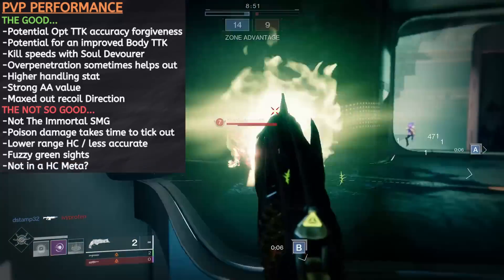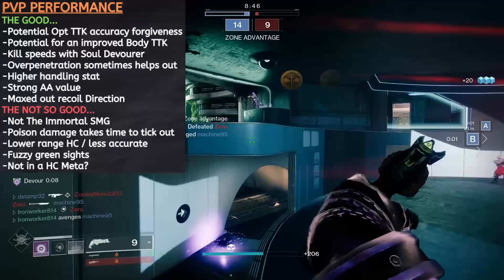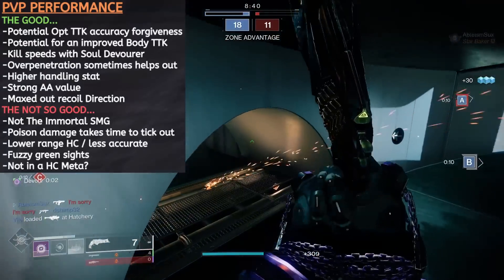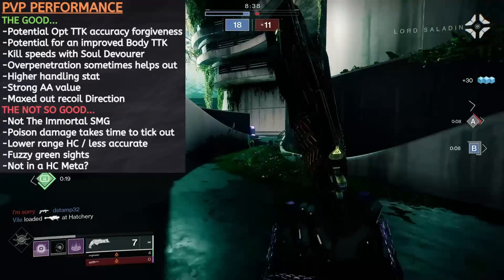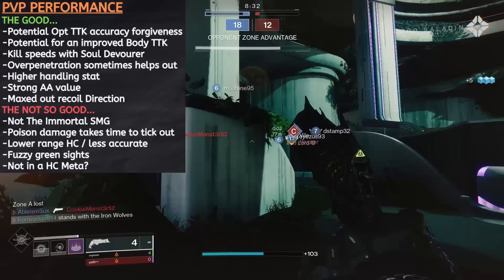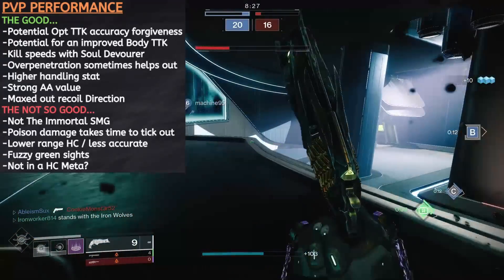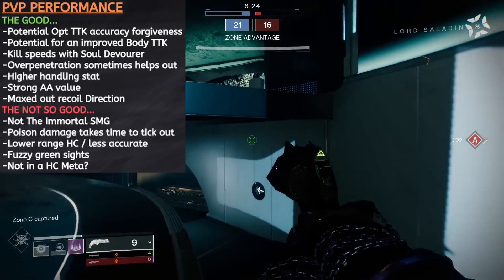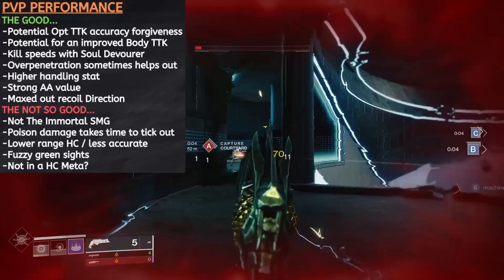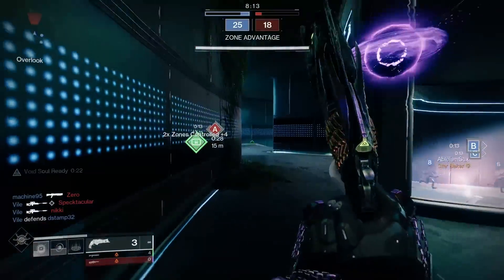Lastly, it just doesn't feel like we're in a hand cannon meta currently. I think hand cannons are always going to be quite good in PvP, but in the limited time I've spent in the Crucible this season, I've seen a lot of hyper-aggressive play with SMGs and shotguns, and a fair bit of passive play with bows, scouts, pulses, and snipers. It kind of seems like those mid-range engagements aren't happening quite as frequently — and that is where hand cannons tend to thrive. I haven't played a ton of PvP since Lightfall launched, so that's just my small slice of the pie perspective. In my opinion though, I do think Thorn is a better weapon than its PvP usage rate would suggest. If you'd like to leave your take on the matter in the comments, feel free.